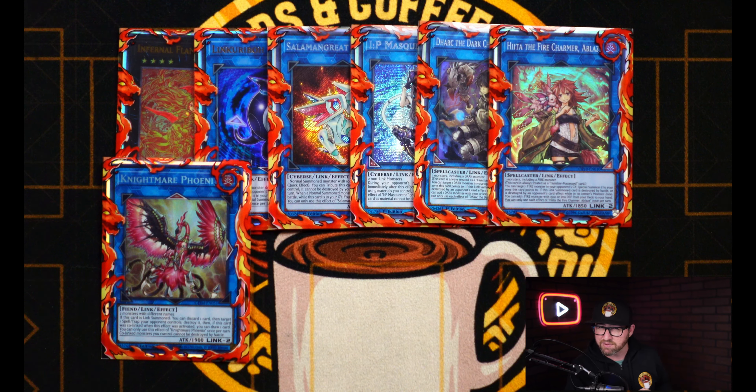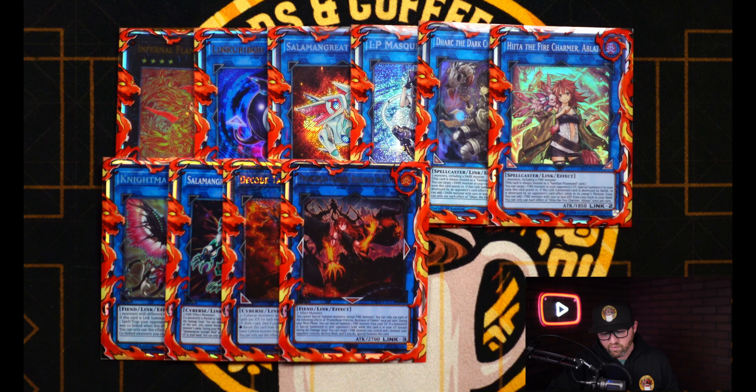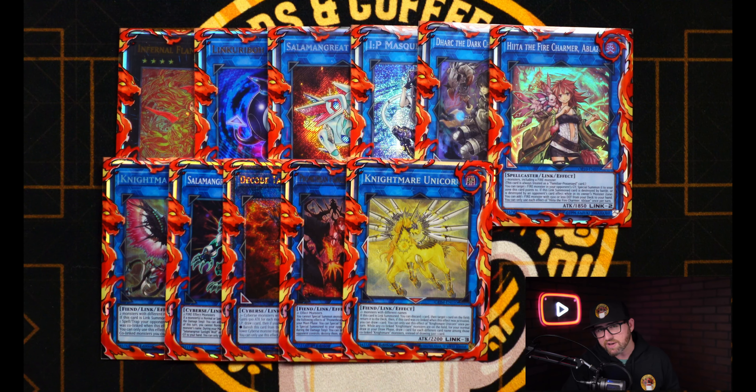The first monster in our extra deck is the Infernal Flame Banshee. This is a generic rank 4 that can detach a material to add a pyro monster to your hand. You could also send it from deck to graveyard — so maybe if you got hit with some hand traps, you might want to send something like your Ash or Oak to grave and then use something like your Monster Reborn. It also has the effect that whenever it's banished, if you control a pyro, you can special summon it back to the field. To help us trigger those Parallel Exceeds, we have the Link Rebo to link off our level 1s, and then of course you could summon the Exceed from hand.